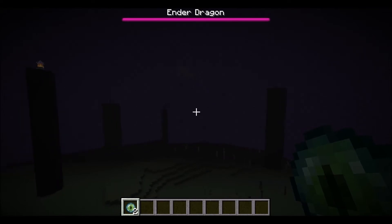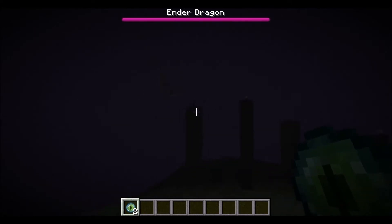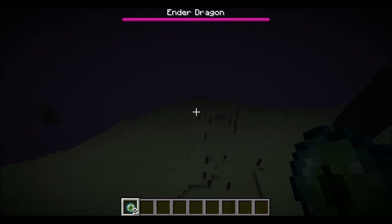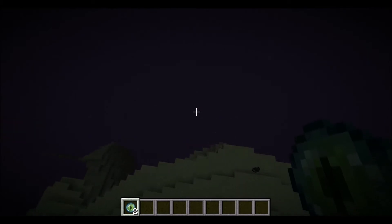A lot of people come in on their own if they've got pretty powerful stuff, or in groups to try and slay this ender dragon. The only way to get out of the end is either if you slay the ender dragon, or as I'm going to do now, fall out of the world.